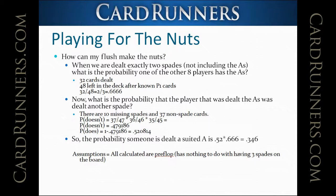Let's imagine we have the king and queen of spades. How can my flush make the nuts? If we have the king and queen of spades — exactly two spades out of our four cards — and it's not including the ace of spades, it's pretty easy to calculate the probability of one of the other eight players receiving the ace of spades.